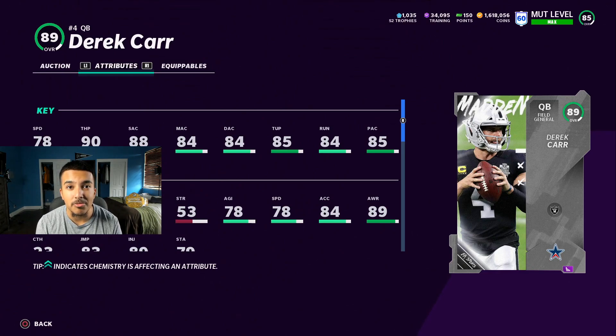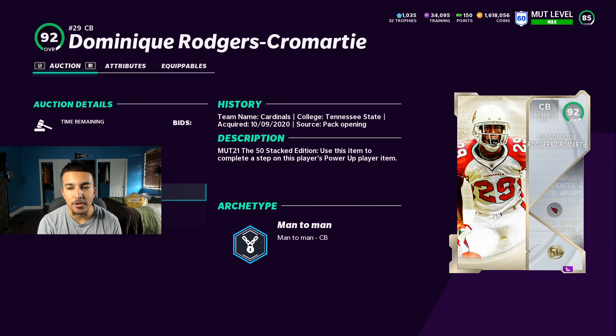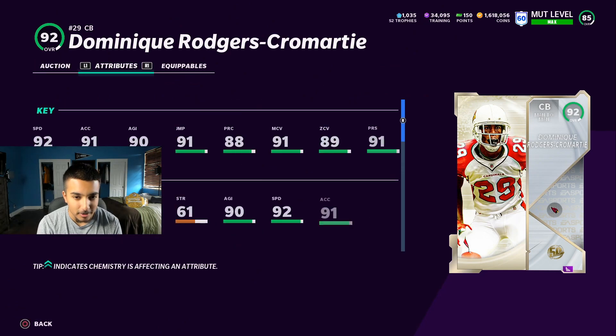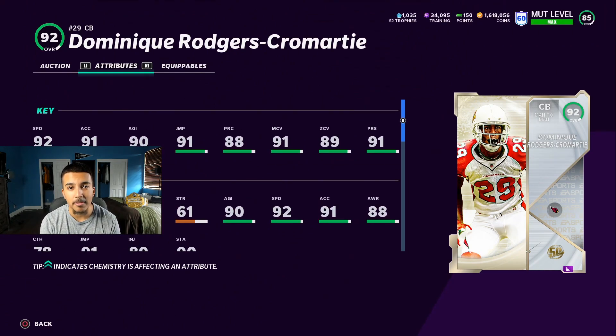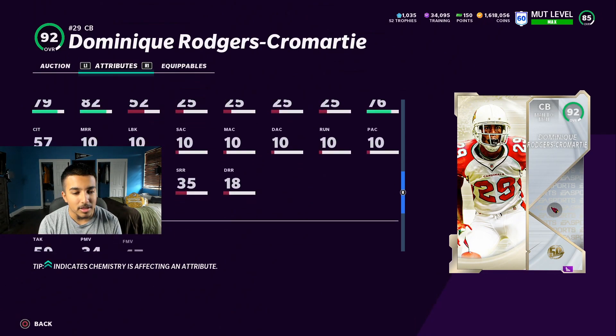And lastly, the new best cornerback in the game is this Dominique Rogers-Cromartie. I don't have his power-up stats so base this off his power-up and add probably three to four speed. 92 speed, 91 acceleration, 91 man, 89 zone, 91 press — he could get up to the 95s without a doubt. These cards when you power them up just become a whole different player. He's six foot two — this card is probably the best cornerback in the game without a doubt.